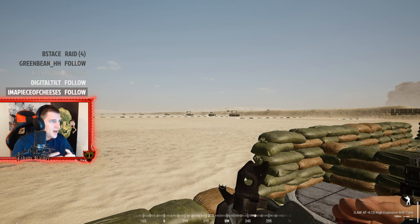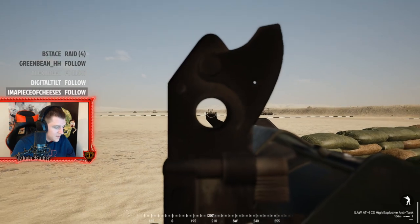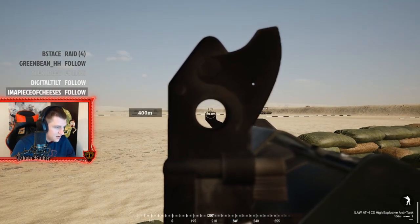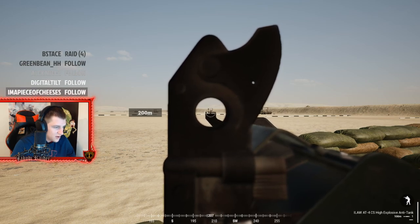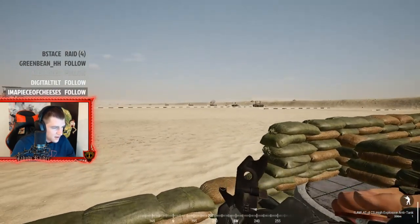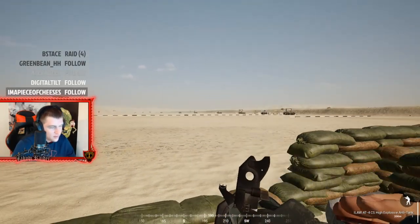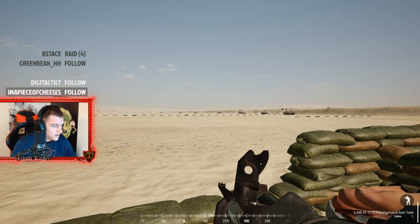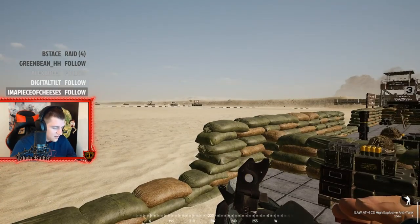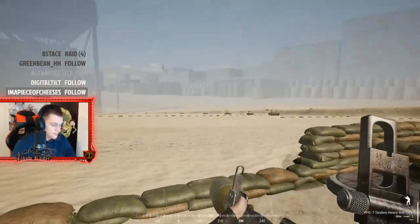Now we're here with the British HAT kit - this shoots the ILAW AT4 rocket, very similar to the American M136 AT4. Same process: we're going to cycle through using X and scroll wheel to go to 200 meters. It's a very fast rocket, so don't accommodate for lead with the British and American rockets unless you're shooting at about 500 meters. Any time you shoot your HAT kit, make sure your target is sitting still - moving targets are hard to hit, still targets a lot easier.